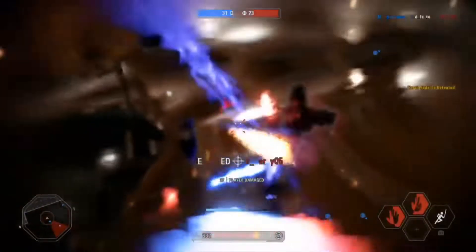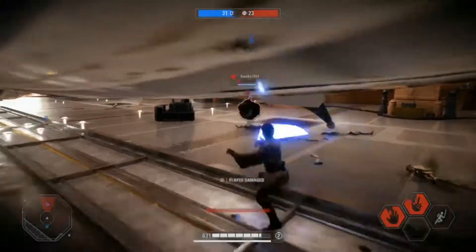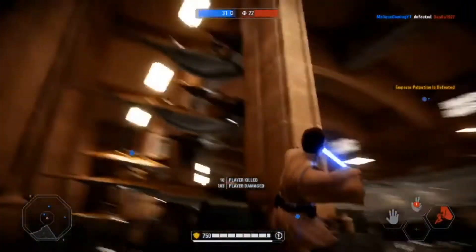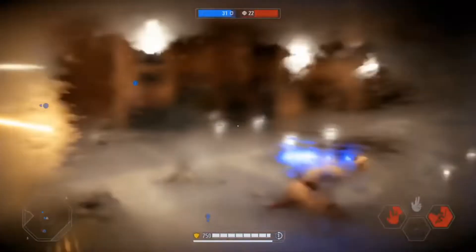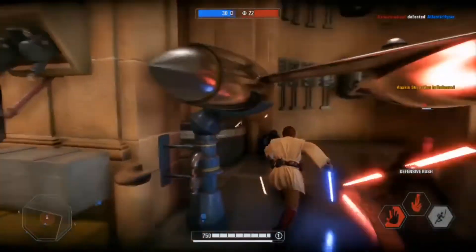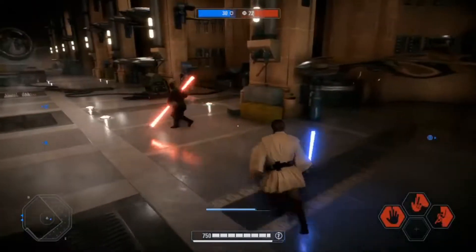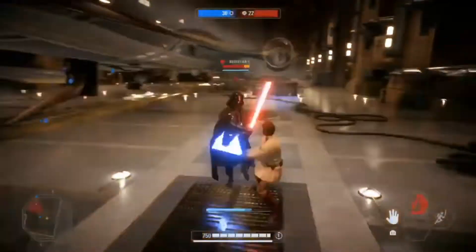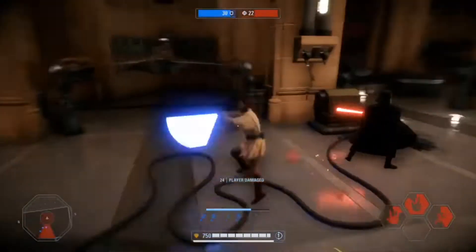This clip is heroes versus villains gameplay, showcasing how I use Obi-Wan's abilities. As you can see there, the final swing of defensive rush defeated Palpatine — I was able to get the kill. In most cases, depending on who you're going up against, you can use defensive rush to get away from a group, deflect blaster bolts back at opponents, and then go in and finish them off yourself. Defensive rush is something you definitely need to keep available for specific scenarios.